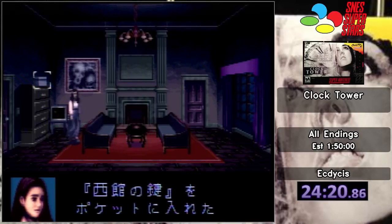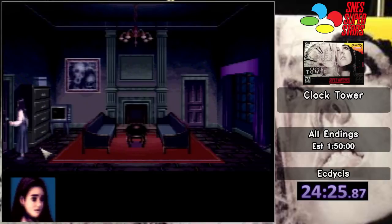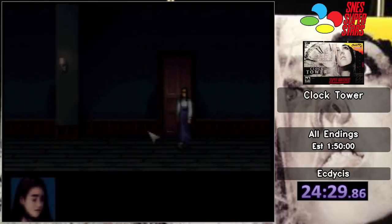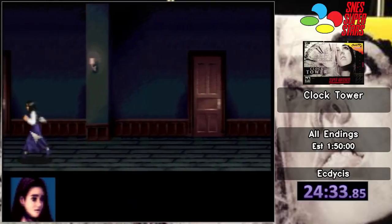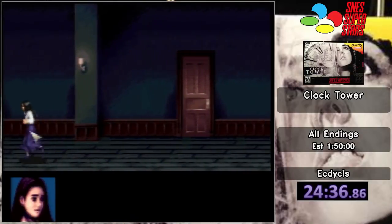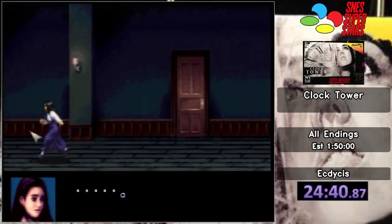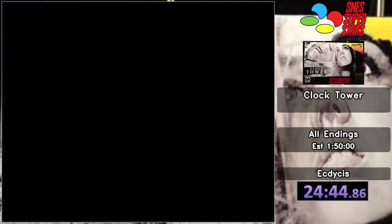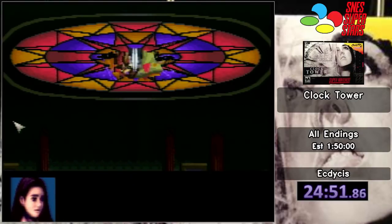The story of Clock Tower goes something like this: you play as Jennifer Simpson, a.k.a. Jennifer Connelly. Playing as Jennifer, you and three other friends get adopted by Miss Mary from your orphanage — you're all about 14 years old. Anna and Laura are the cool kids. Lot and you are the not cool kids. Miss Mary has something weird going on in the mansion, which is the Scissorman.